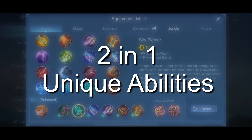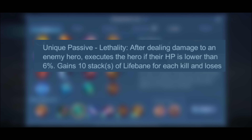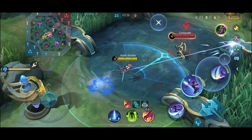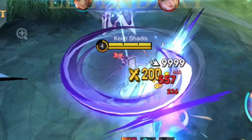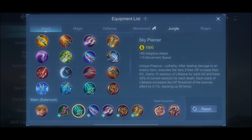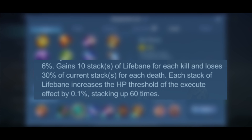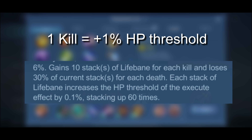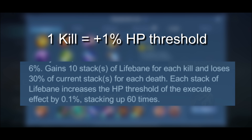It gives 60 Adaptive Attack and 15 Movement Speed, and it has two unique abilities. One: when the enemy's HP goes below 6% because of any damage that you inflict, the enemy is instantly executed. And number two, to simplify things, every kill will give you 10 stacks, and that is equivalent to an increase of 1% of HP Threshold.